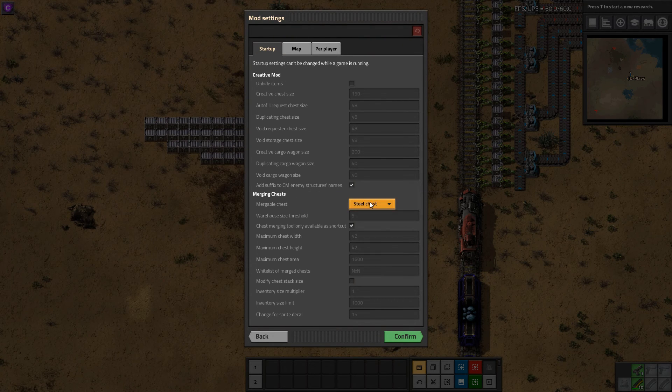We'll look at those really quickly. It has three options for which chests are mergeable: wood, iron, or steel. It also has a warehouse threshold size — that's when it uses a warehouse image rather than a trash dump image. It maxes out at five, but you can set that higher if you want a bigger, fatter warehouse.